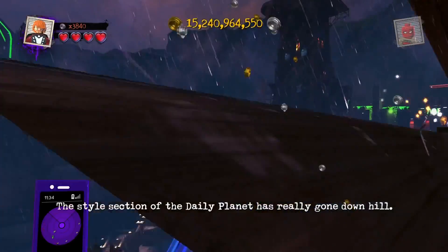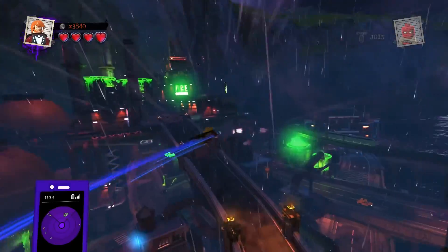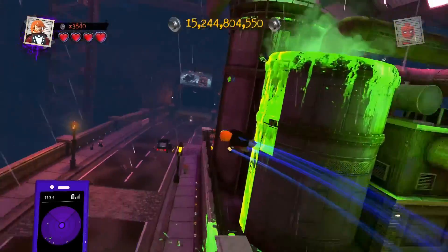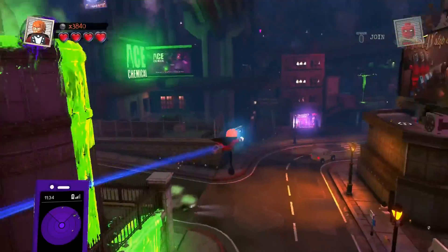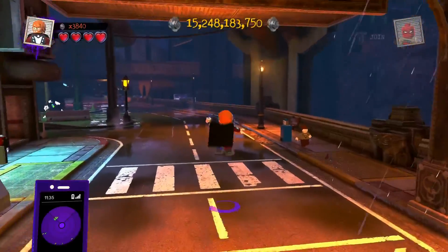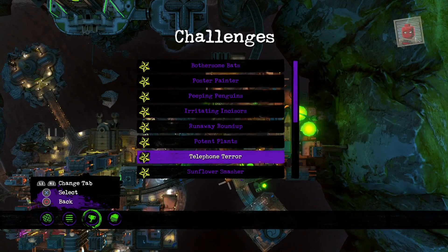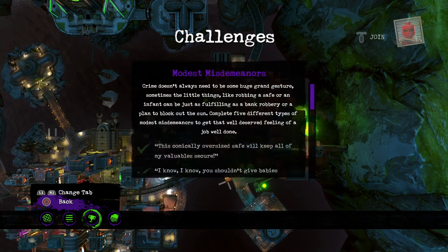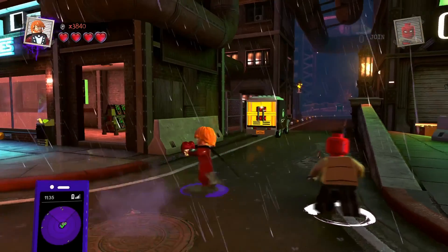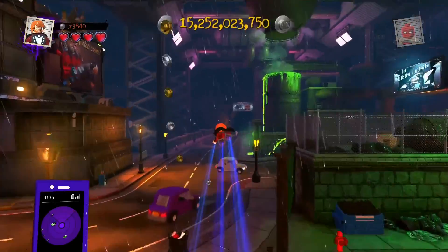Let's go to Smallville. I can basically find any of these things in any area. Here's Ace Chemicals - right where we are. Here are these vans - have I done this yet? This is one of them. I've not done it yet - here are the armored vans. Apparently I can't do it right now, but that's one of them.